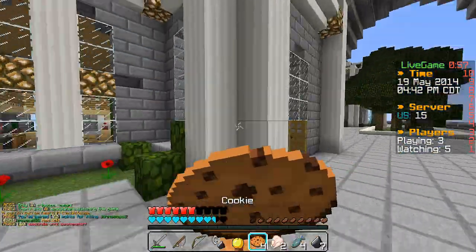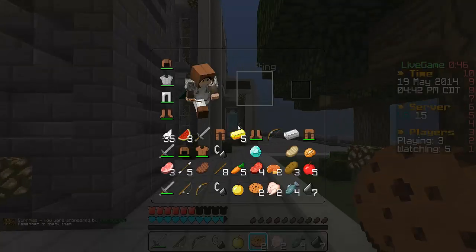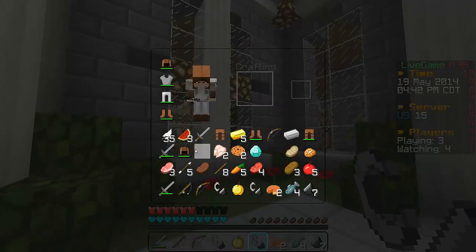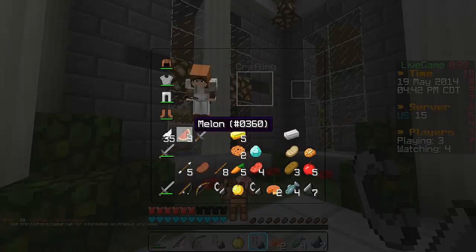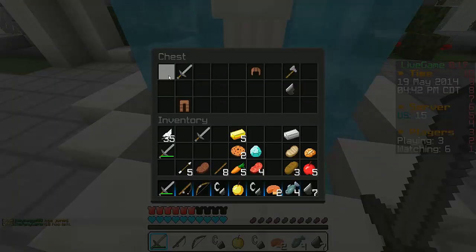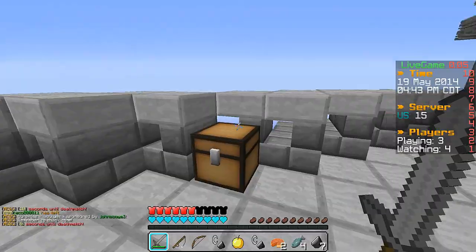He didn't really have anything else of value so we're going to head back over there to throw the rest of that stuff in the pile we were making. Looks like I was sponsored by JohnsBoy3 — I think he gave me a flint and steel. Thank you to JohnsBoy3 for that — that will probably come in handy later on. We're going to throw some of this stuff out — most of the leather stuff as well as some bad food we're not going to need. Two iron ingots here, plus five arrows — these guys just sponsored me from out of nowhere.